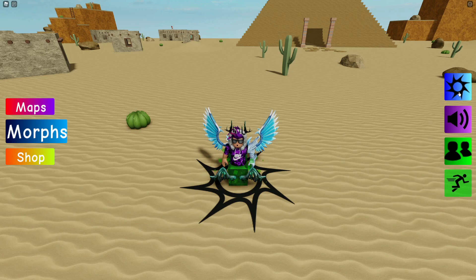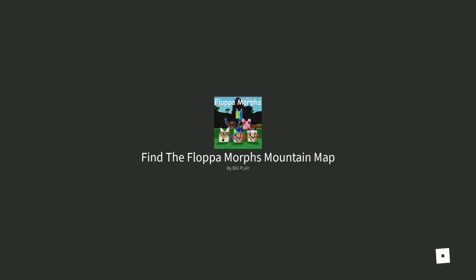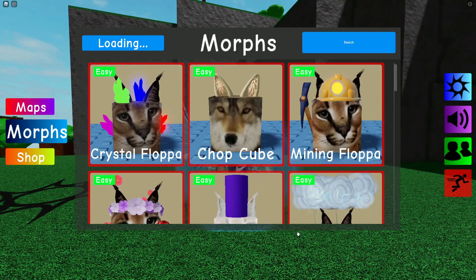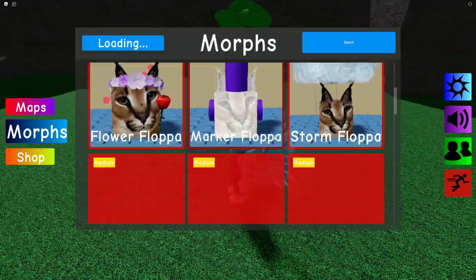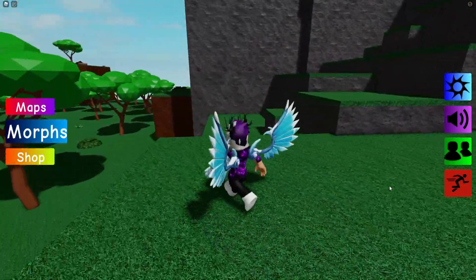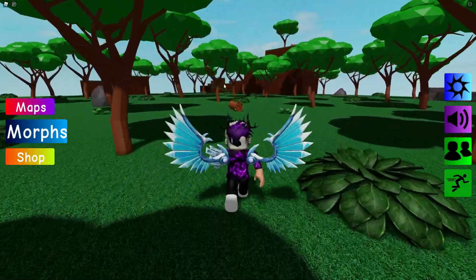Next, teleport to the mountain map — this is a new map, which is really cool. Now that we're in the mountain map, there are 15 more morphs in here. Simply run all the way over to this corner.